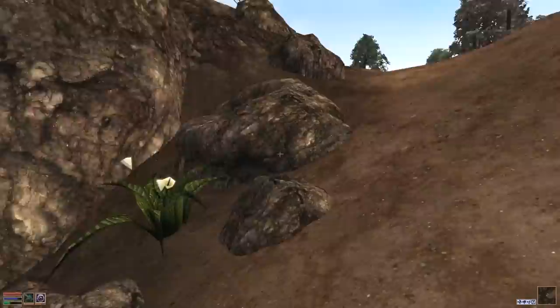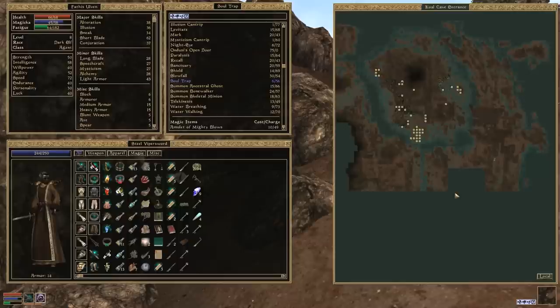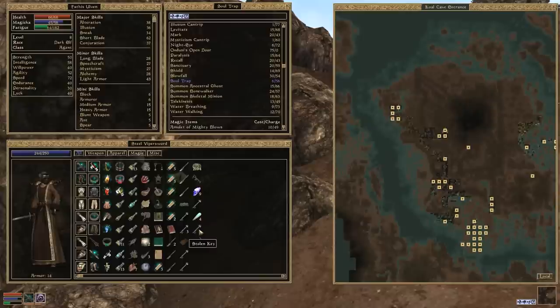I've just realized something - what the hell was that stolen key for? Seriously, what the hell was that for? We picked it up, and I don't recall unlocking anything with it, because all we did after picking it up was go down and fight the winged twilight to get the Boots of the Apostle and then leave.